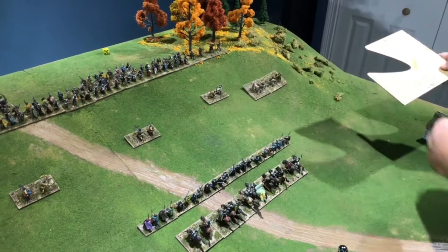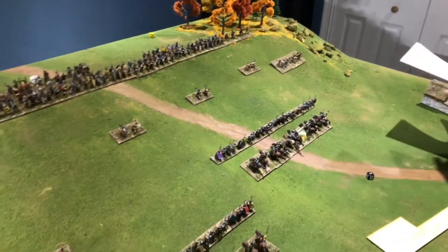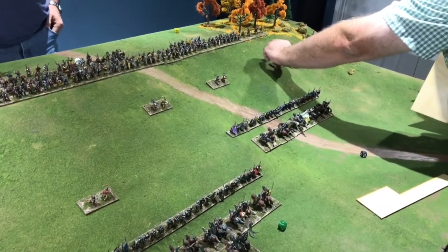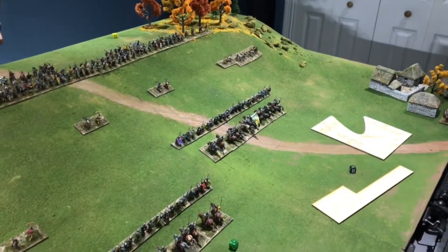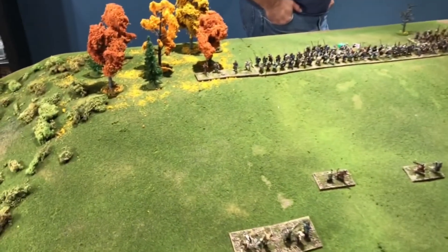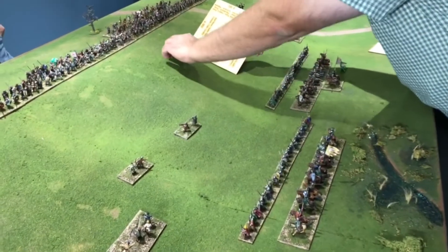Advancing the rabble — commentary: they don't do badly against skirmishers in the woods, but they won't stand up to heavy foot. Brian joins a skirmisher to them with his second command point. Importantly, rabble and skirmishers can group move even into bad terrain. The hill and wood line are marked by leaves; wherever you see leaves marks the start of rough terrain.